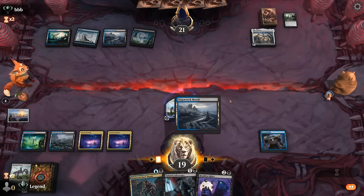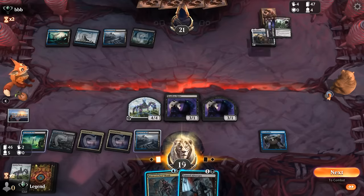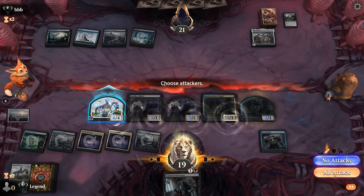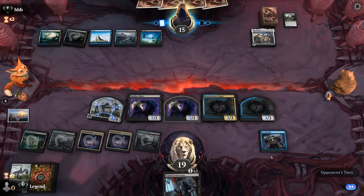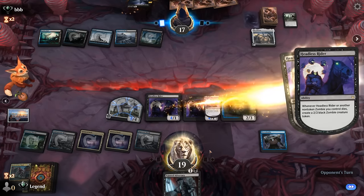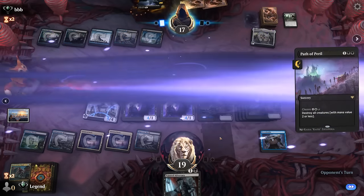Double Headless Rider — attack with Throne, or do we want to double Scab first? Opponent could potentially cleave a Path of Peril, but now with double Headless Rider we would get a lot of replacements, so I think that's okay. Only two non-tokens in play to trigger Headless Rider, but would also benefit from Roaming Throne potentially. Virtue takes out Scab — yeah, that's a lot of tokens in return. Now maybe Path of Peril to clear all tokens. Well, at least they didn't cleave it.